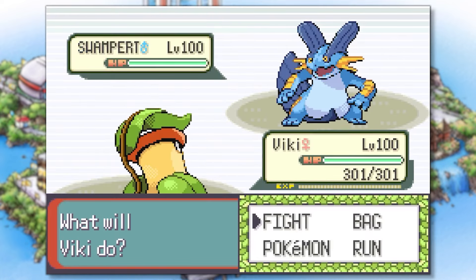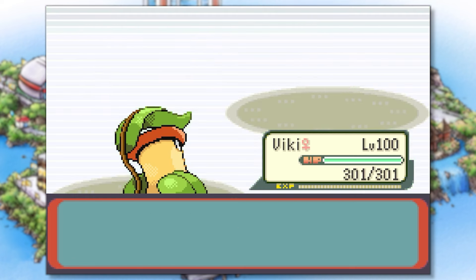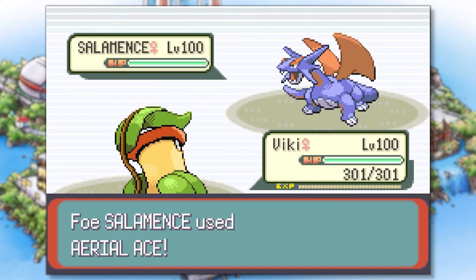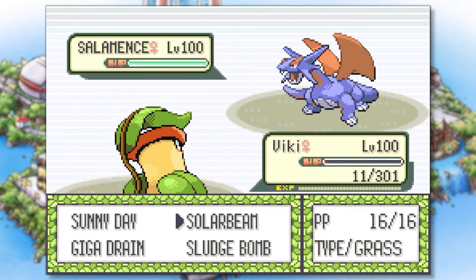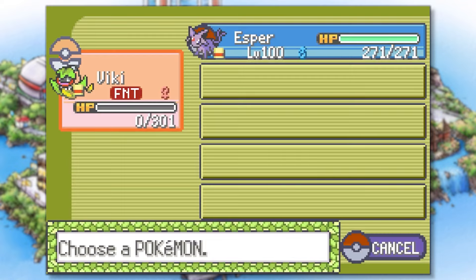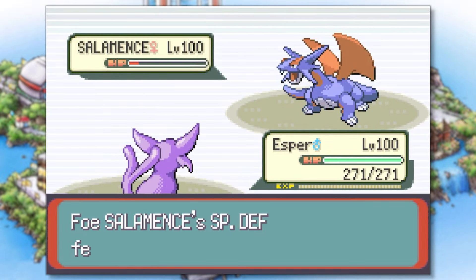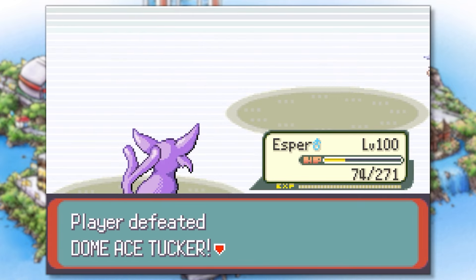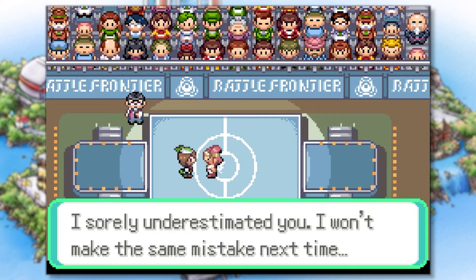He opens with Swampert and we send out Vicky — perfect type matchup, and we OKO with a powerful Giga Drain. His second Pokemon is Salamence, who hits us with Intimidate, but that shouldn't matter since Vicky is a special attacker. We set up Sunny Day but get hit hard by Aerial Ace, and Vicky is finished off by a Brick Break. It's Esper's turn — we retaliate with a powerful Psychic, but Salamence almost takes us out with Earthquake. Luckily we're faster, so Esper uses one more Psychic to finish off Salamence, defeating Tucker and earning us the Silver Tactic Symbol.